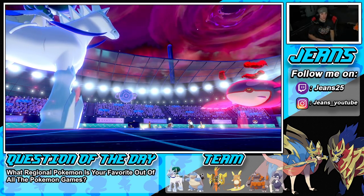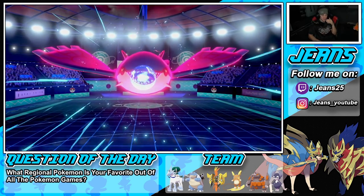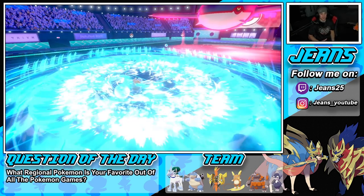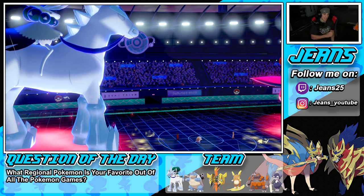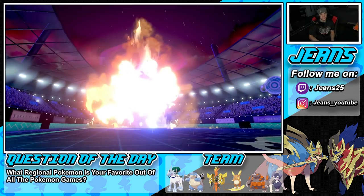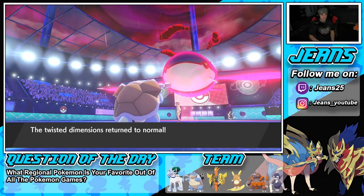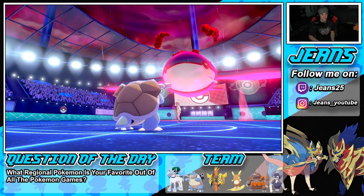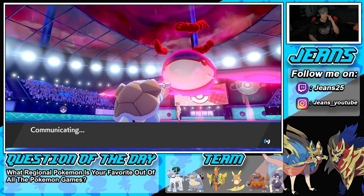It really comes down to this 2v2 situation. He Geyser's and takes weather control again, but Rising Voltage should take out Kyogre in one shot — double damage in Electric Terrain. How many turns are left in the terrain? The surge ends, so we just bring it right back. Trick Room is ending too — this is going to be a close battle, coming down to the wire.